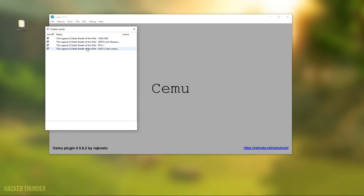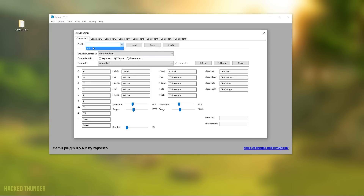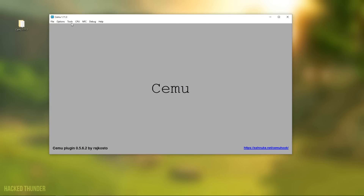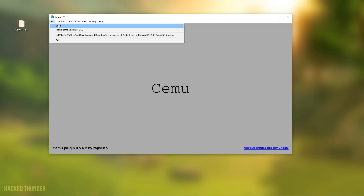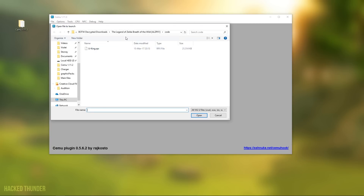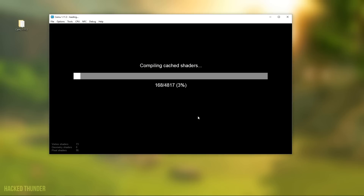Now open up Cemu and set everything up. Make sure you have the necessary graphic packs enabled and turn them on. If your computer can't run the game at full speed in 1080p, you can disable that graphics pack. Make sure you have the right input settings — I have my PS3 controller connected. Then load your game from the code folder. If you've played before, your cached shaders will already be there.